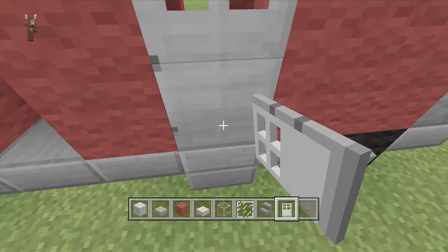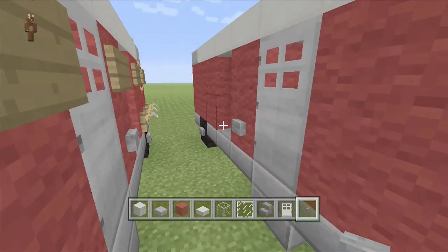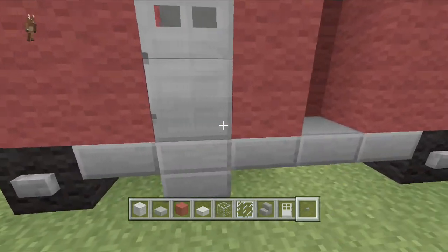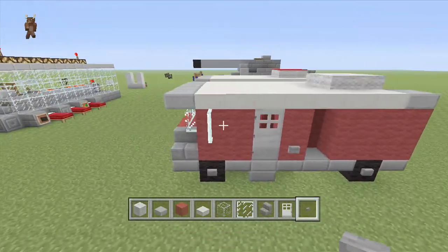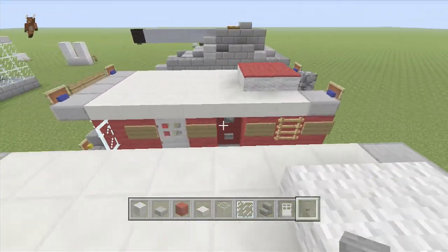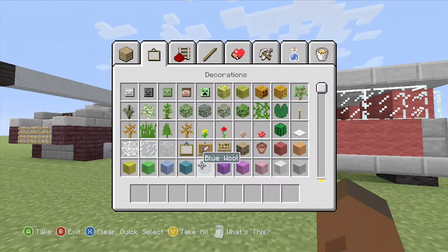The next thing you need to do is add the door — add a door and a button down there, then go around the other side: door there, button down there. So you've got the doors. We'll do the inside in a bit. Now on to the decorations and add-ons to the outside.